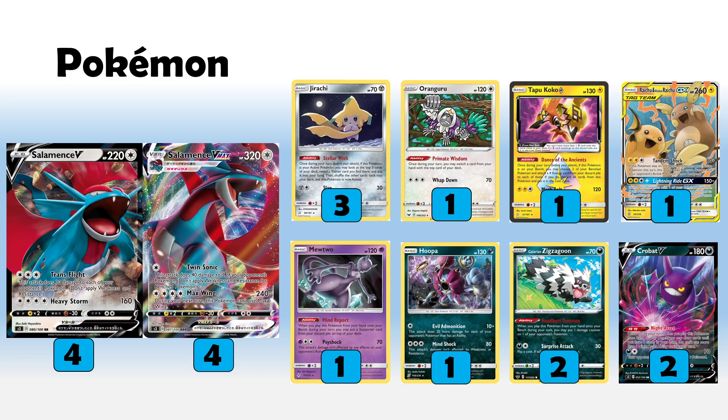We're playing one copy of Oranguru. Primate Wisdom is very nice for protecting Triple Acceleration energies so we don't research those away. It's also pretty decent with Mind Report Mewtwo. Even if you're not protecting 3CE, you can protect your Coco Prism, Salamence VMAX, or even supporters in certain situations — all sorts of things on the other side of a Research, which is always pretty good.